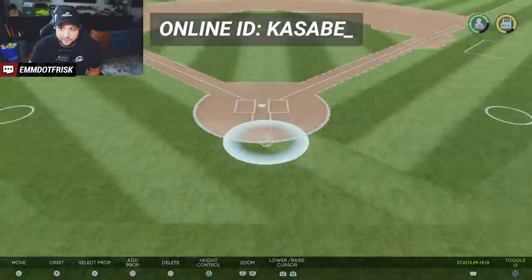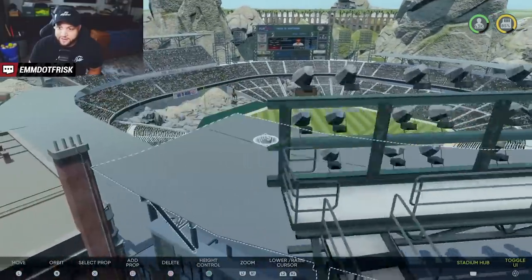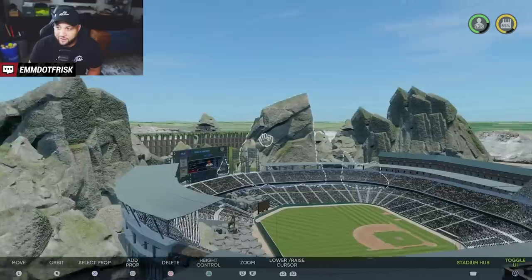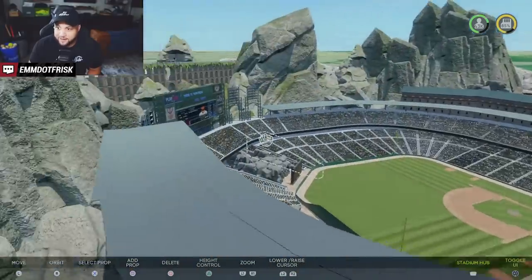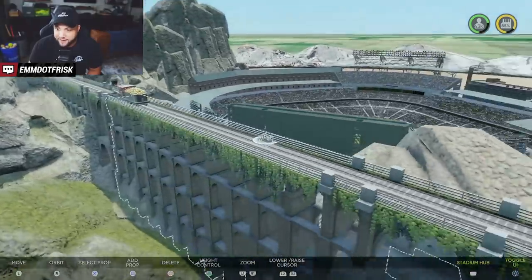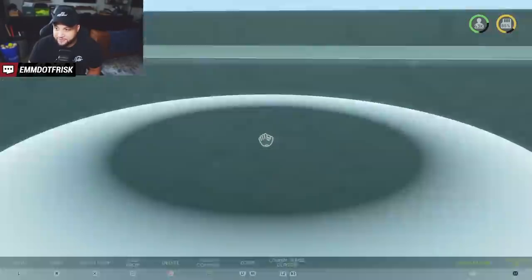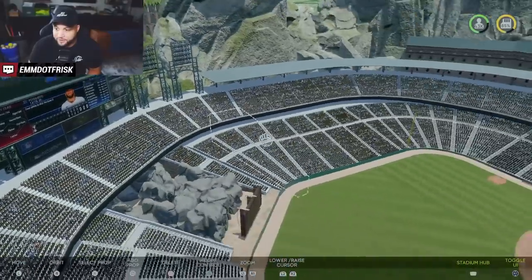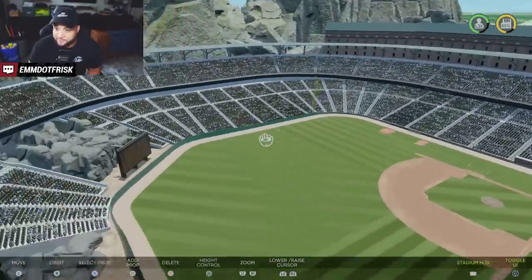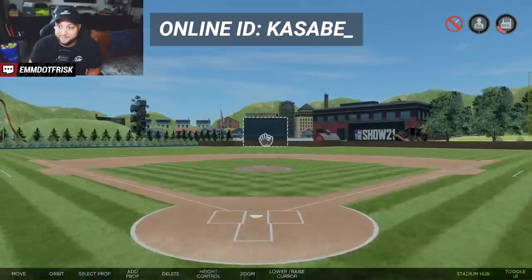This next one is called The Hideout by Kasabe. He made this stadium for Scuffy's Bronze Bandits series. It's really cool — he has rocks all the way around except for the back to preserve memory, with 85% left, so there's room to make changes. He's got a little trolley moving on a track and a giant scoreboard. This rock structure is pretty straightforward — it seats 43,000 people. Make sure you get The Hideout.